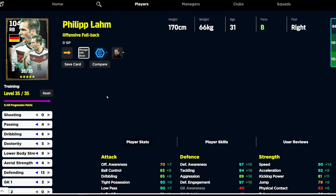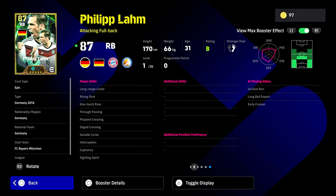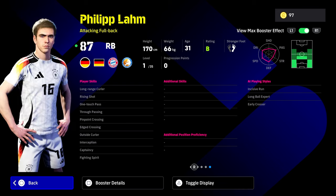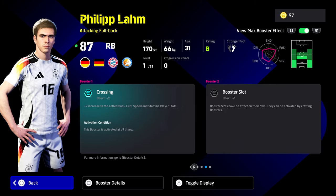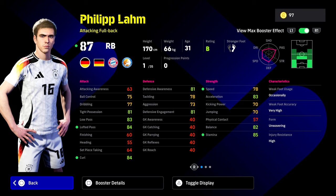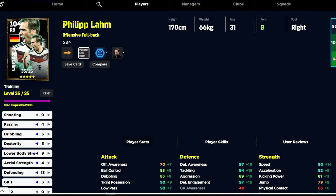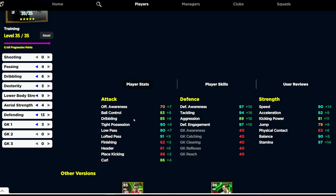Now let's look at Philipp Lahm. He's down as an offensive fullback and we've paired him up with Southgate here just to give a different flavor. Lahm has got edge crossing, which kind of steers you where you need to go. However, I don't think you need to put massive stats into crossing because crossing and passing in the game are very hit and miss. He has one touch pass, true passing, edge crossing, pinpoint crossing, interception, fighting spirit — throw a blocker on him even though he's an attacking fullback if you can get it. I'll do proper guides and release those too. The build is 4 into passing, 6, 5, 9, 4, 13, and 3 into goalkeeper one — top to bottom. Look at the stats, man — it's phenomenal.